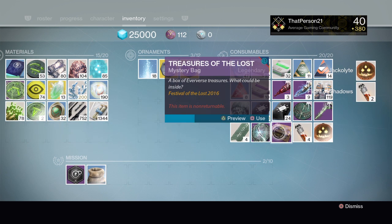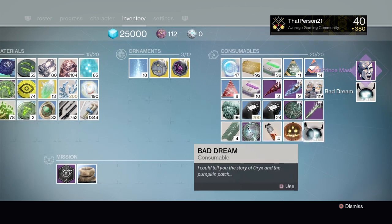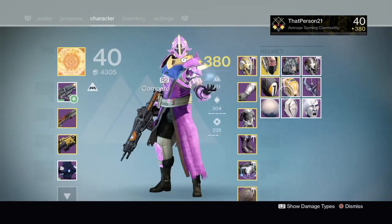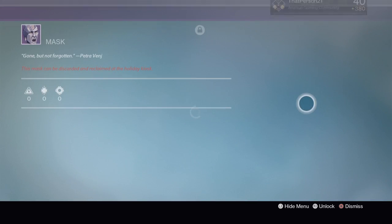We're going to go ahead and open this and see what we get. Oh, we got the Lost Prince mask and then the Bad Dream thing.